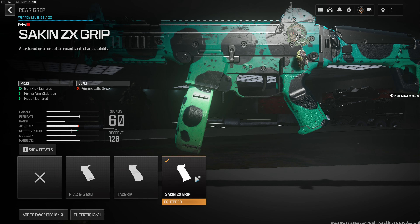On the grip, we're going for the Seiken ZX grip — just further improving that stability so that we can use this SMG a little bit further out into the mid-range. And then finally, stick your 60-round drum on there. If you've not got this one unlocked — it doesn't unlock until level 23 with the weapon — then just go with the stock 30-round mag.